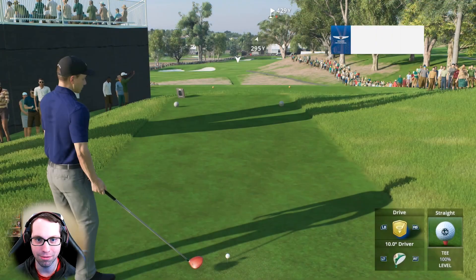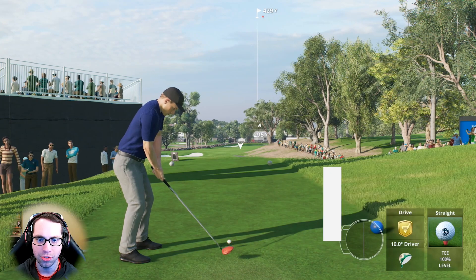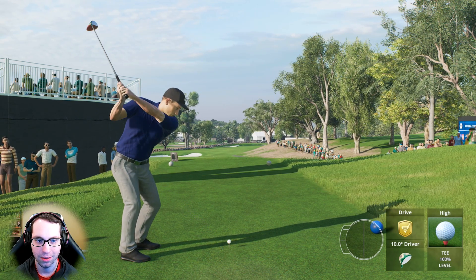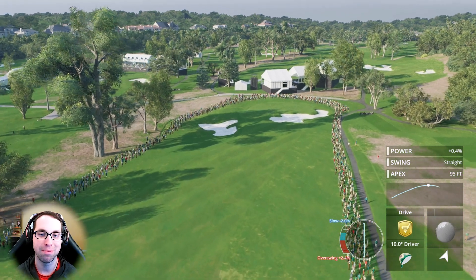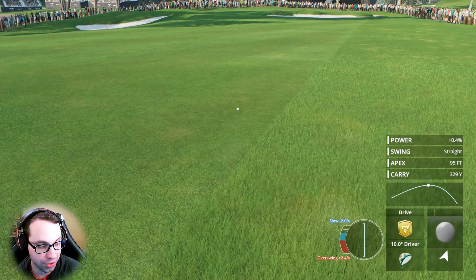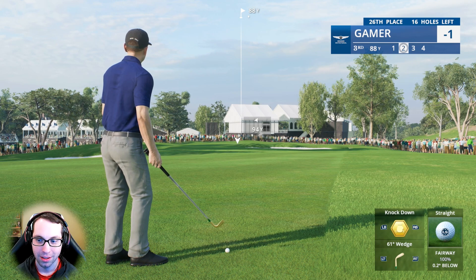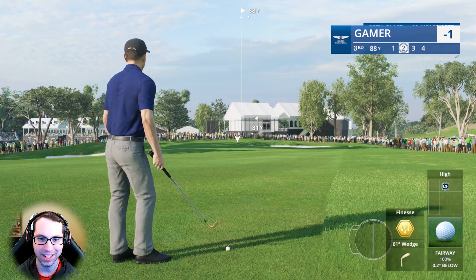Just sending this one in the fairway — full loft to let the wind carry it a little bit more. Ryan might not use any other clubs now! What a bounce — they got a fortunate kick. After the lucky bounce, his second to the par four is 88 yards left down the hill.